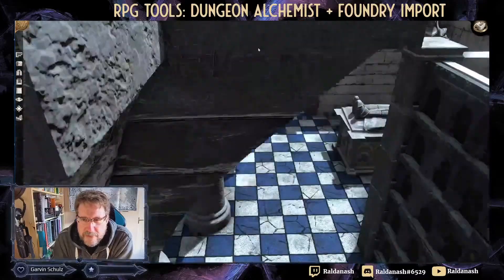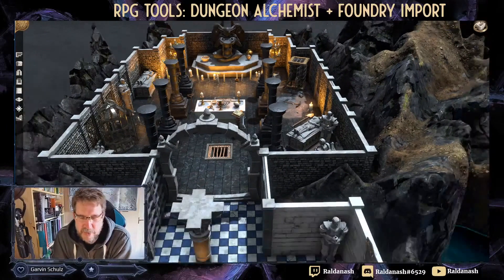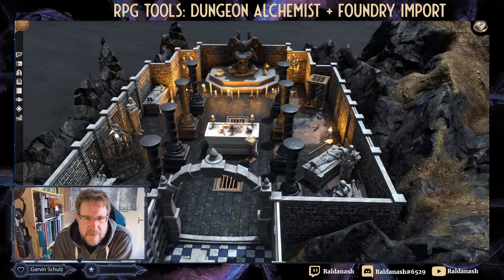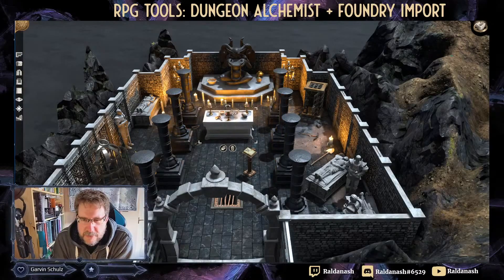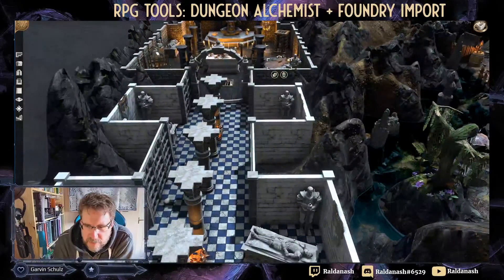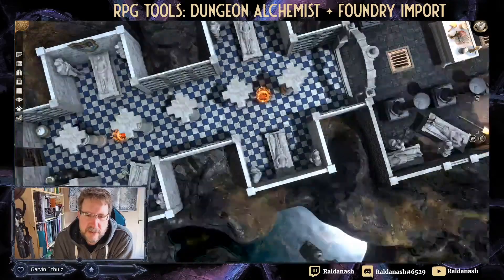If I could just adjust the point of view slightly — you always have almost a Talespire sort of experience here. As I demonstrated in my last video, you can have this sort of view and easily create things. You can shift things, turn things around — say, I want the altar over here or this black candle over here. That's very easily done. You can add stuff, you can remove stuff, though personally these pillars are a bit too dense for my liking.